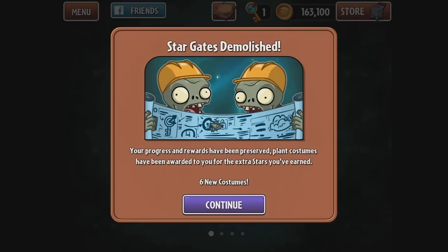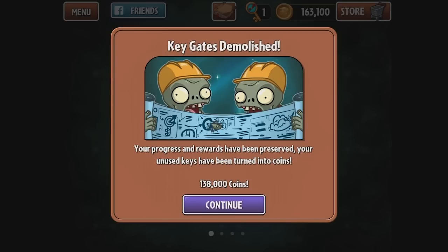Let's find out what that's all about. Stargates — demolish. Your progress and rewards have been preserved. Plant costumes have been awarded to you for the extra stars you've earned. Six new costumes. Oh, I got new costumes? Key gates — what? They've been turned into coins?